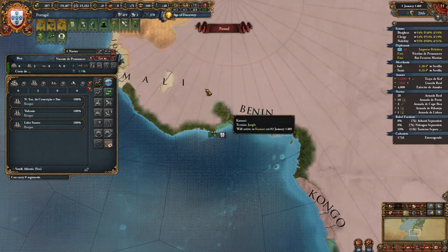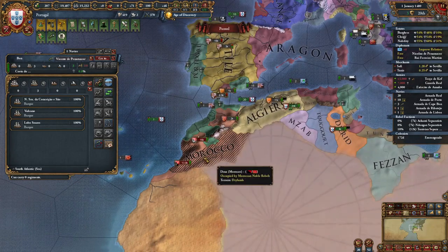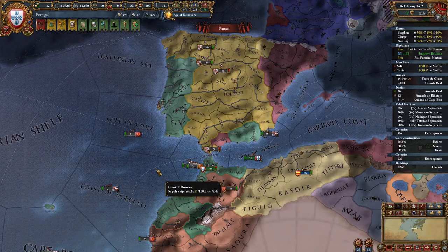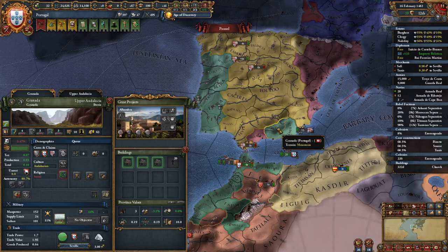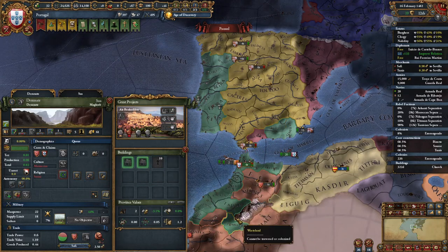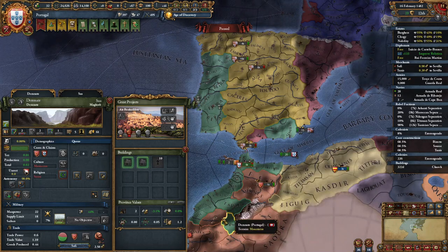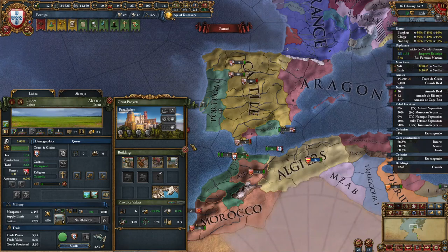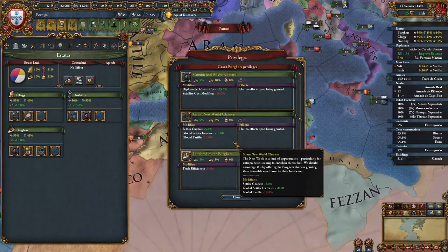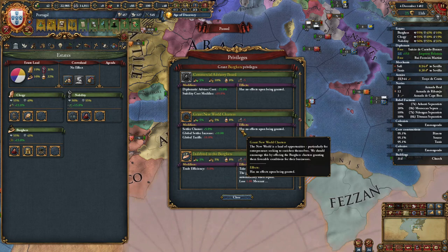We're also going to set our explorer to continue exploring and just wait for those colonies to finish while we keep declaring on Maghreb nations. If your game is going like mine, by now you may have three monuments: you start out with the Pena Palace in Lisbon, you might have the Alhambra in Granada, and you should definitely have Ait Benhaddou in Demnate. Upgrade Ait Benhaddou first, then Alhambra, then finally Pena Palace. If you forgot to enable Grant New World Charters to the Burghers, you should definitely do it now.